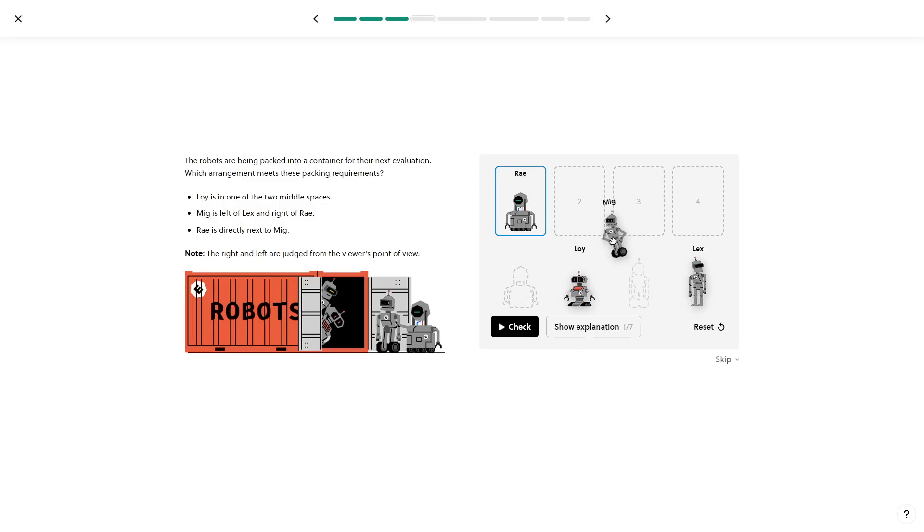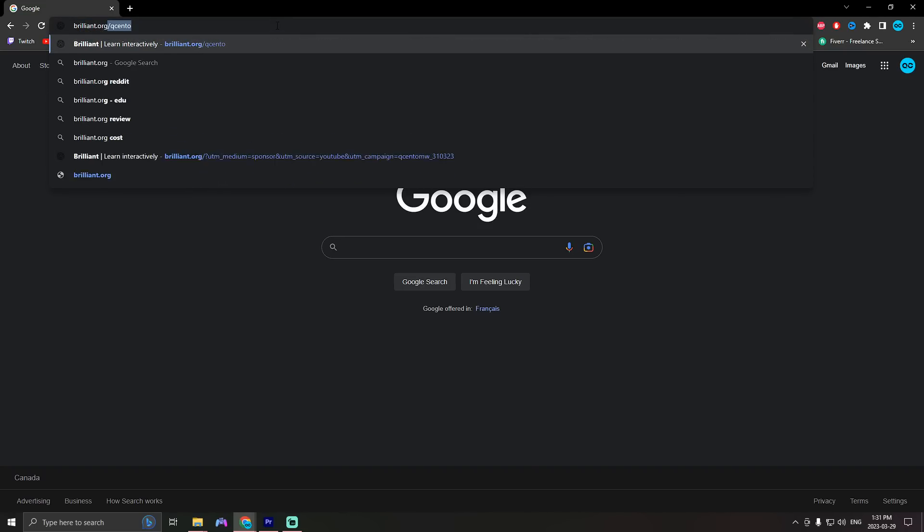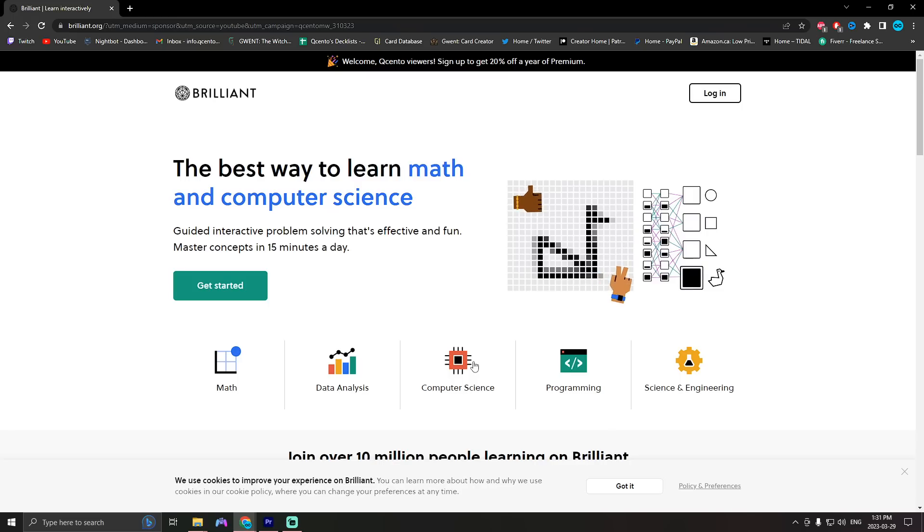I'm confident that everyone here could benefit from Brilliant's courses, and I look forward to hearing your success stories when it comes to gameplay and work. To try everything Brilliant has to offer free for a full 30 days, visit brilliant.org/Qcento. The first 200 of you will get 20% off Brilliant's annual premium subscription.